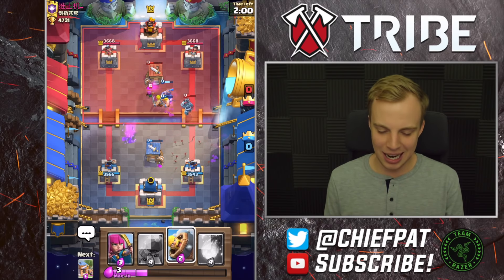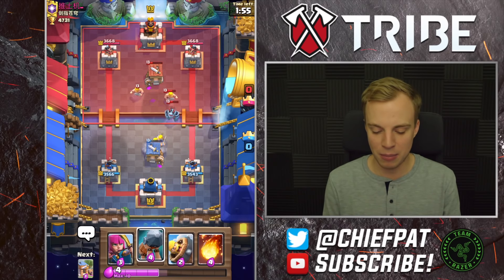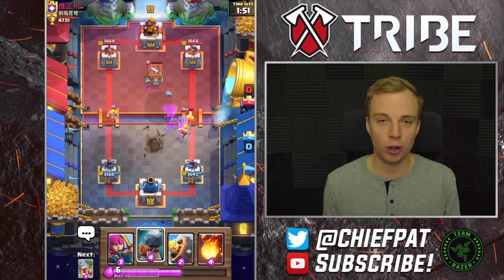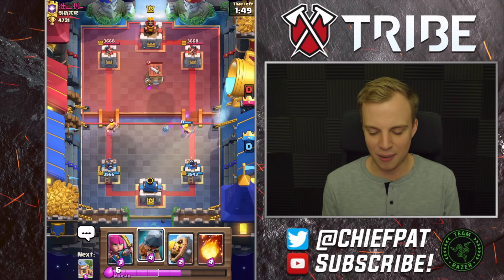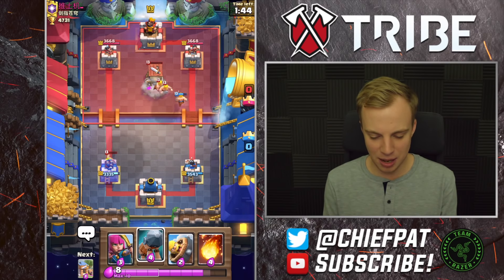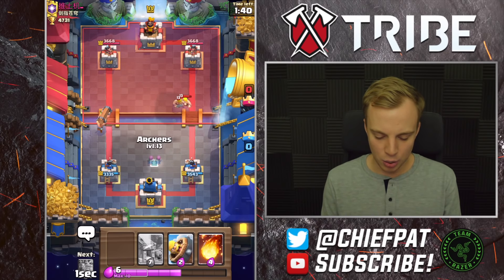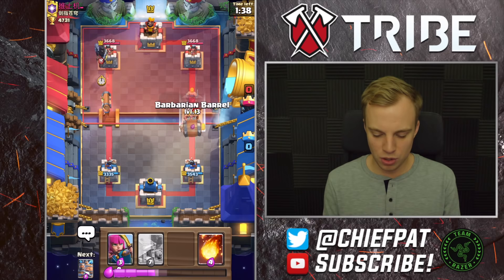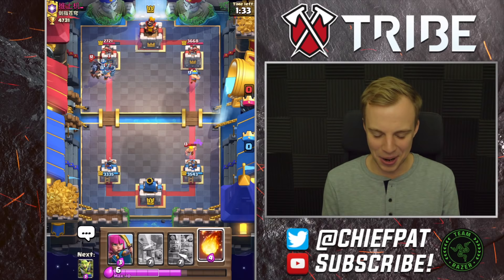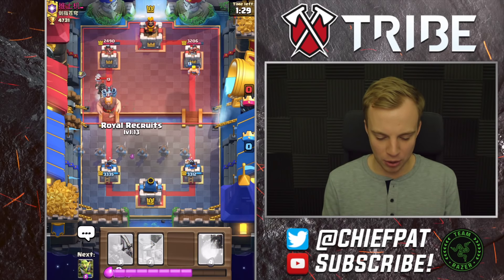I'm going to use my Dark Goblin. He's going to Arrow — we're going to reset. I'm confident that with a better organized push this time and something to kill this Mega Minion, we're going to be able to overrun him and win this game. The Royal Recruits are so effective against the Giant — just being able to throw down what we need makes it pretty easy. Let's let these Barbarians come out and slap our Ram down this lane.